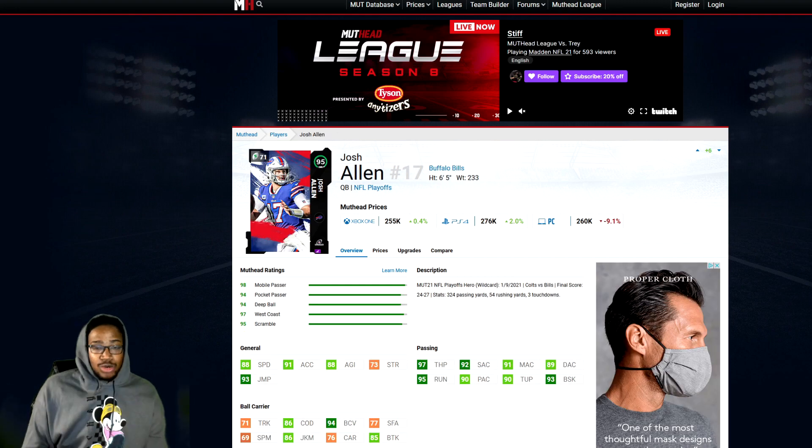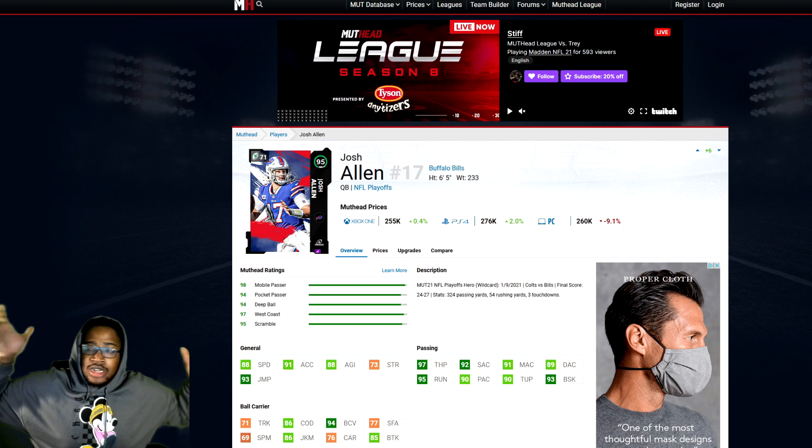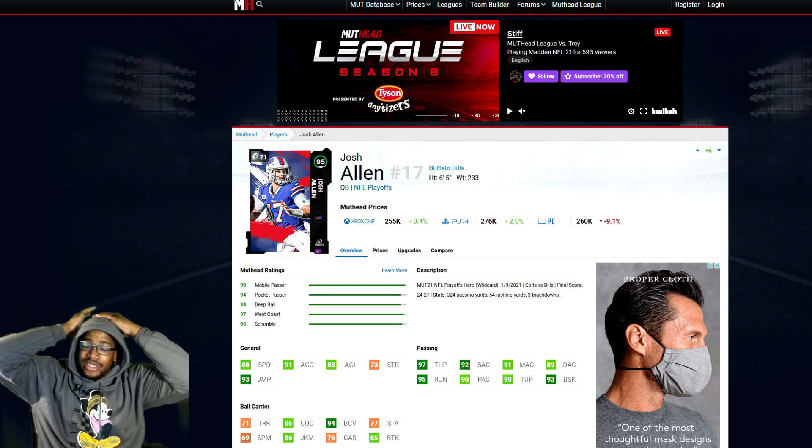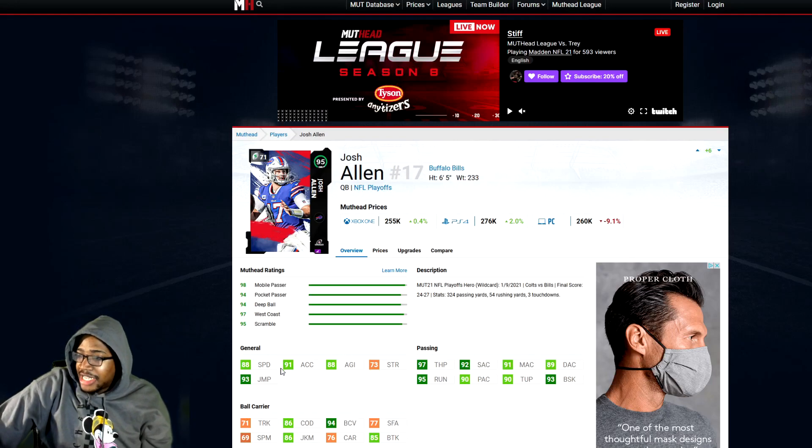Next we have Josh Allen — another quarterback on this list. He's currently my quarterback because I did the set and he's got Natural Talent. I like Gunslinger and Escape Artist. His stats: 88 speed, 91 acceleration, 88 agility, 93 jumping, 97 throw power, 92 short, 91 medium, 89 deep, 95 throw on the run, 90 play action, 90 throw under pressure, 93 break sack. A really nice card.